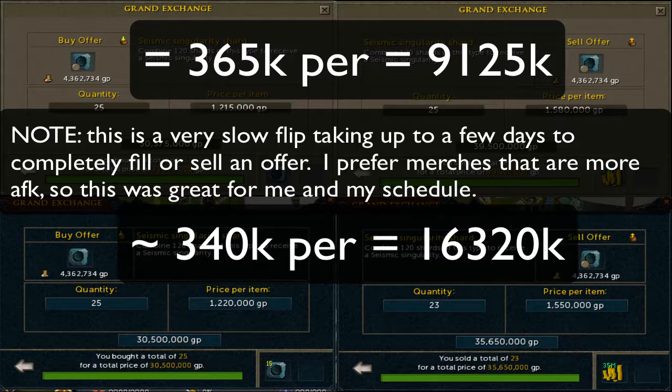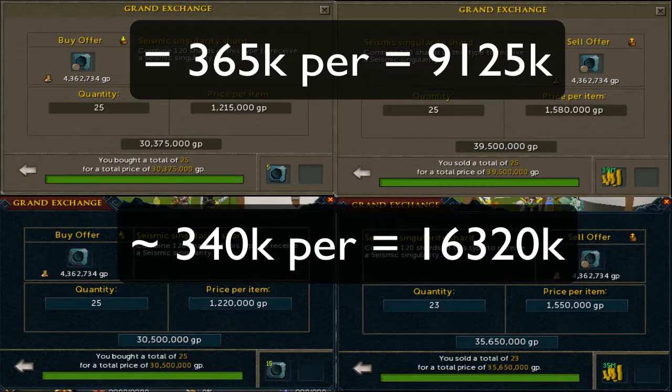If you multiply 365k times 120 shards it works out to about 150 mil or so, and the Singularity itself was selling for about 135 mil at the time. So I may have just been getting lucky with people price-checking the shards and actually selling them to me and buying mine. The margins were changing as I was dealing with them, buying around 340k, so I did have to adjust prices accordingly. I still made 16.3 mil just off of two flips, excluding the 9.1 mil from the earlier Seismic Singularity shard flip.